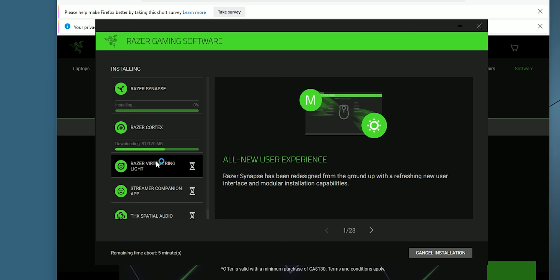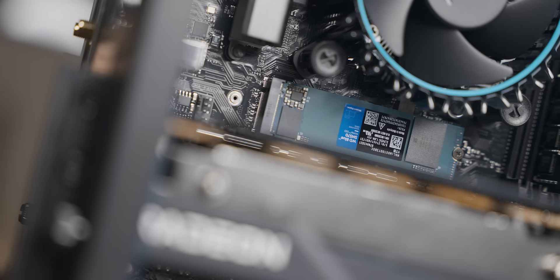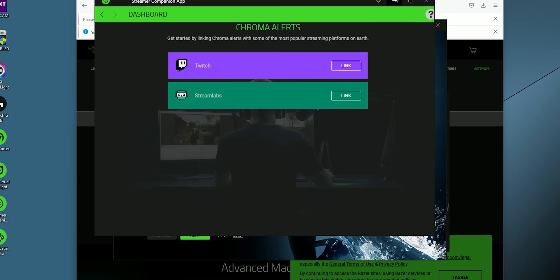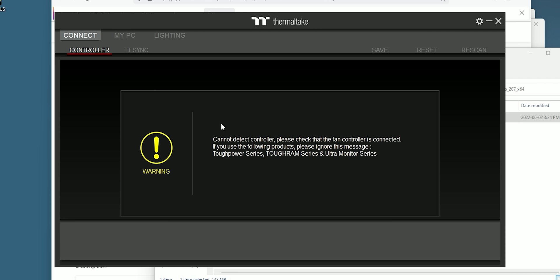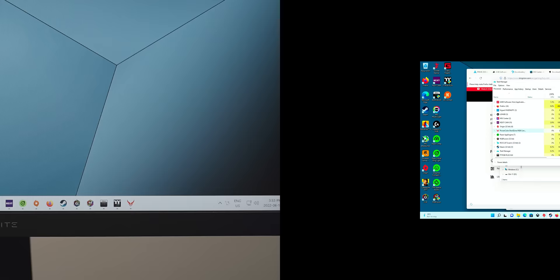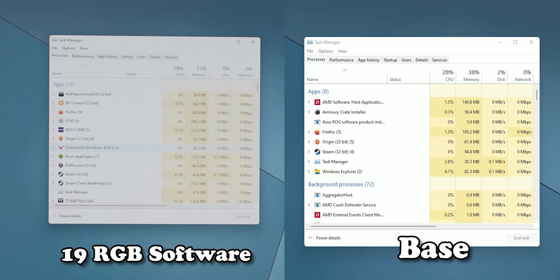Razer seems to be leading the industry in terms of pieces of bloatware per install file — five different pieces of bloatware in one install file, some pioneering stuff right there. At least this system does come with a one terabyte NVMe drive, which gives us plenty of space for bloatware. I'm just gonna leave all of this minimized in the background. It's only got two reviews, both of them are one star — great start. Thermaltake is also worried about the fact that we haven't bought any Thermaltake products.